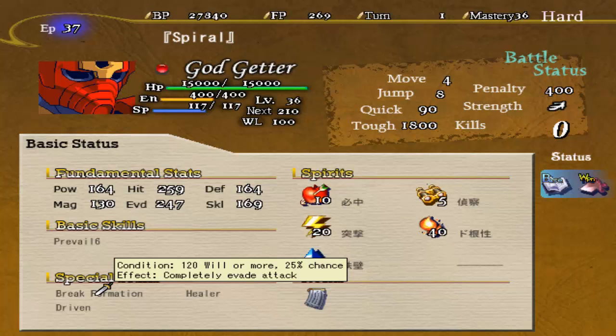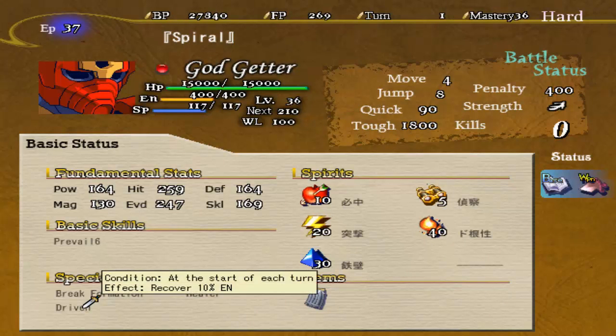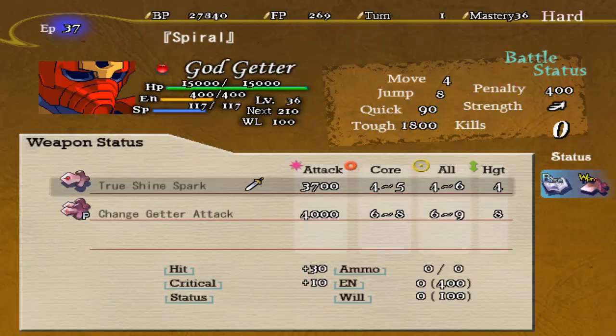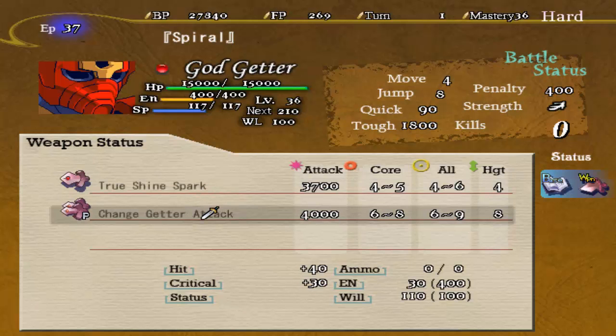He has Break Formation, which has a 25% chance to completely negate an attack. He has Healer, and Driven. He has True Shine Spark. Nice. And Change Getter attack.